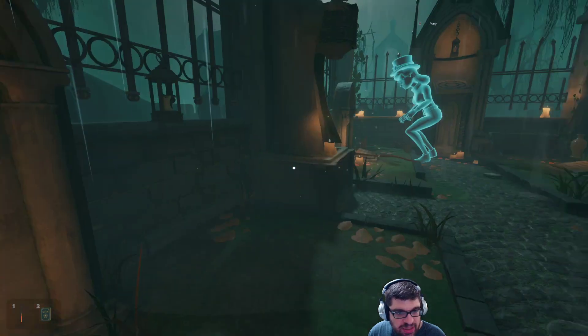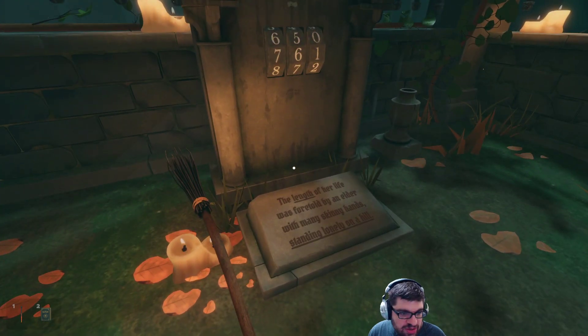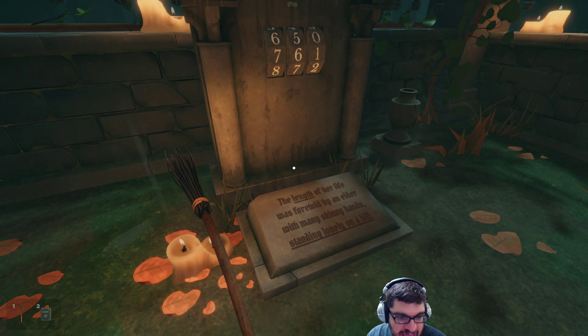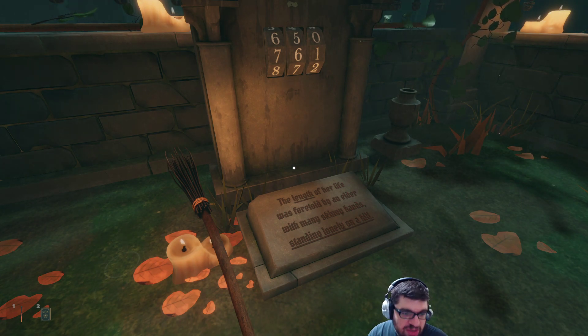So this witch's hat, cookie or moon possibly, and bone. I wonder if that corresponds to things over here. I lit up - oh cool, I found a token when I melted the candle! So somehow these three symbols... well, maybe the jack-o'-lanterns aren't related to that. Maybe we have to solve a different puzzle in order to open it up. This one over here - 'The length of her life was foretold by an elder with many skinny hands, standing lonely on a hill.'